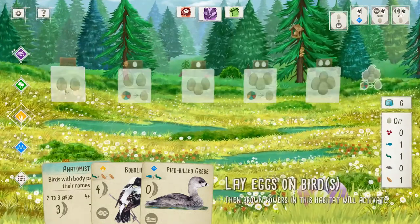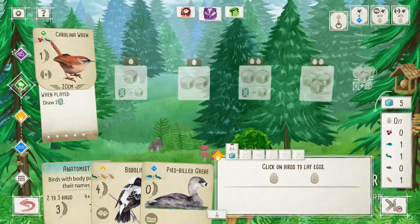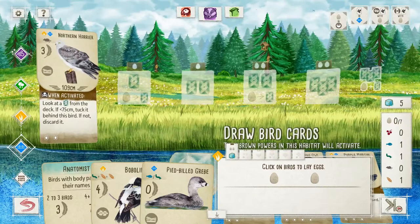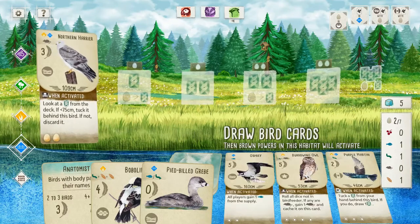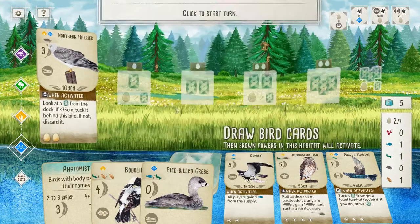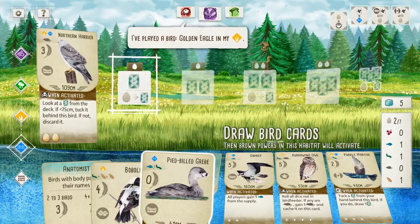Empty egg action — neither of you are bowl nests, which is unfortunate. It doesn't really matter. This will help me with birds in wetlands for the round two bonus, and sometimes it doesn't make sense to go for that particular thing.